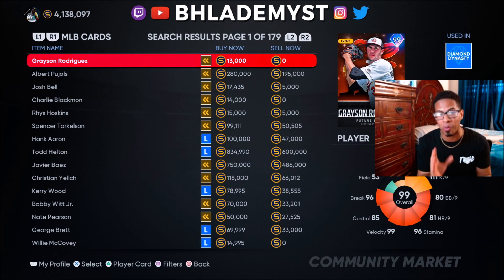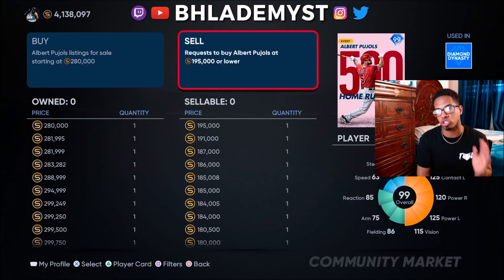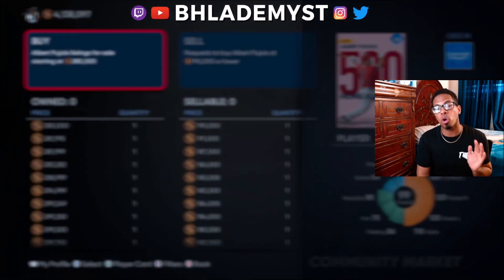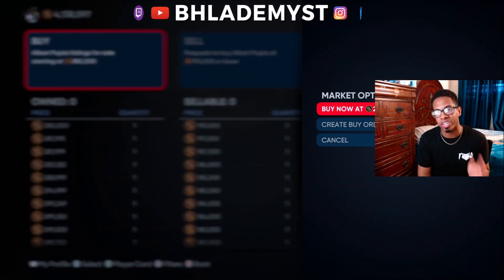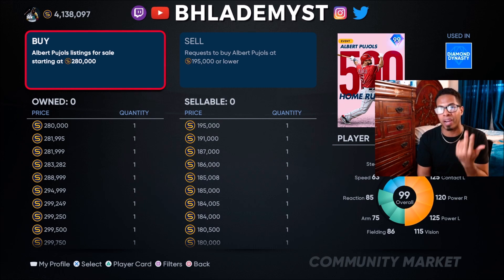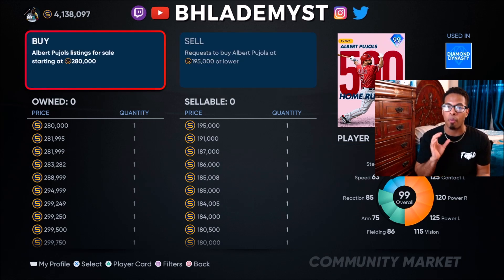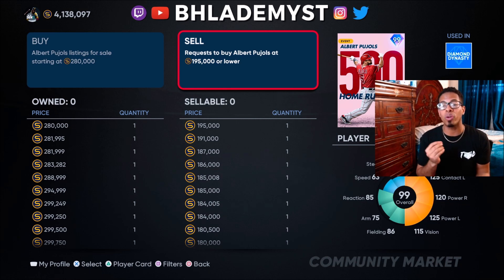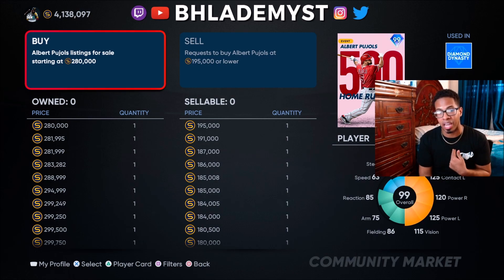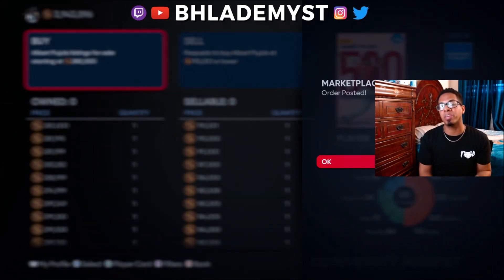Another mistake when buying or selling cards is either buying strictly at the buy now price or selling strictly at the sell now price. When you go to the buy now price you might be paying 280,000 stubs, but if you create a buy order instead, you're looking to buy that player at a lower price. Buy orders appear on the right-hand side — whoever wants to buy a player puts in a listing, and the highest offer appears first. For example, to be first for this Albert Pujols, you'd put in 195,001 stubs to top the current highest offer.